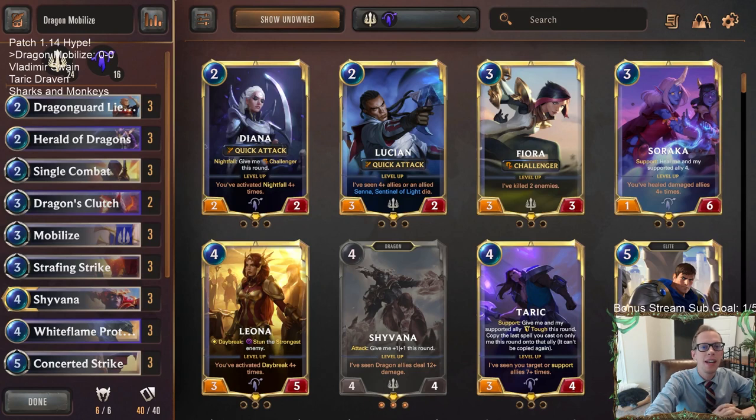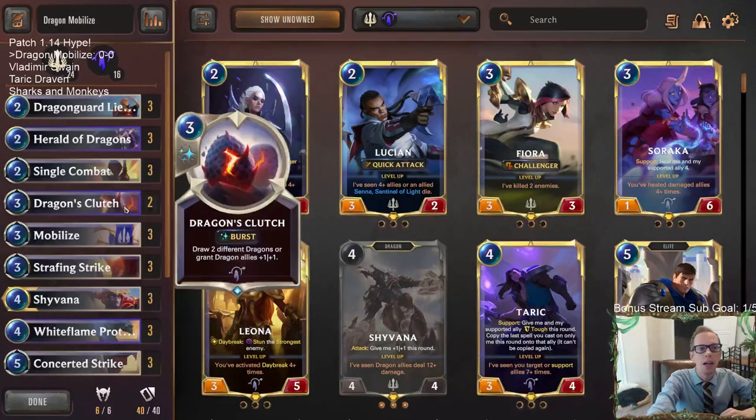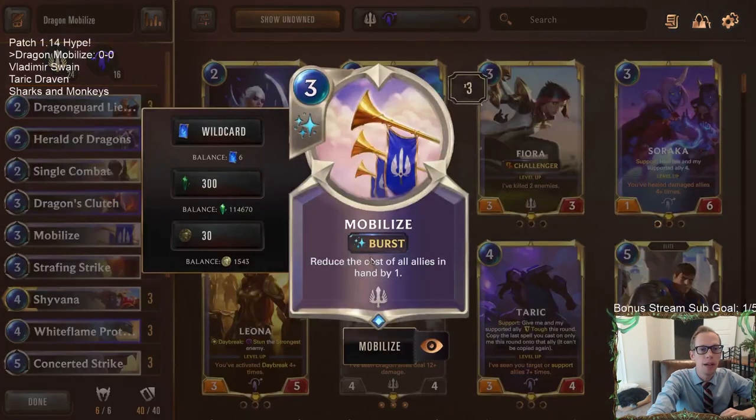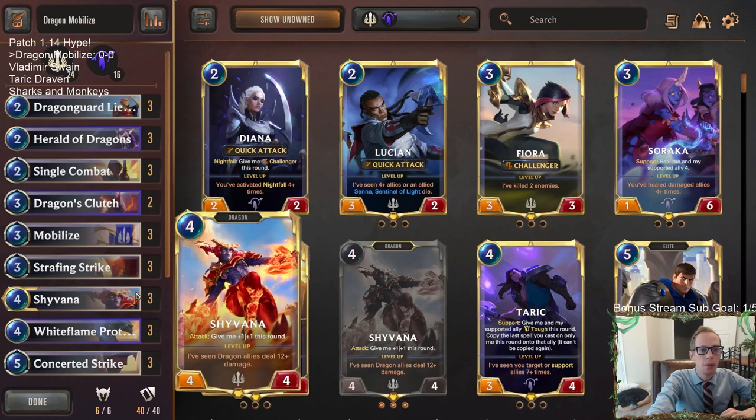Welcome everybody in Twitch chat and on YouTube for some Dragon Mobilize. This is a deck I really like and I think it's gotten even better with the new patch 1.14 update. With that patch we got two really good buffs for this deck. We have Shyvana now being a 4/4 instead of a 3/4, going to make Shyvana a better blocker immediately, which is something we're going to be a little bit behind on because we are ramping into our dragons.